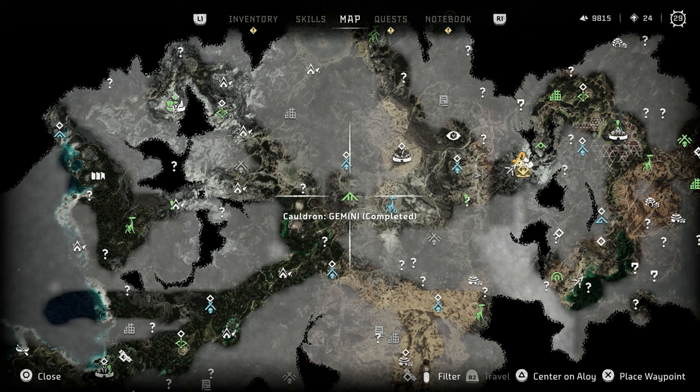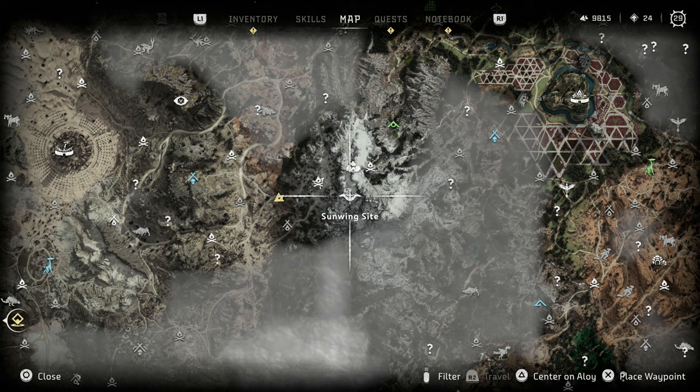Once you've got it you'll be able to override the Sunwing. You can find Sunwing spawns all over the map, but this is a real easy one — it's right next to Aloy's main base of operations, which you'll have in the story at that point anyway. Once you've done that, simply head there and you override it like you would any other machine.